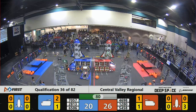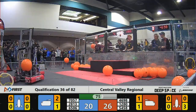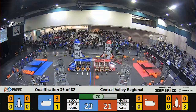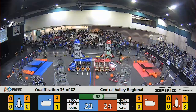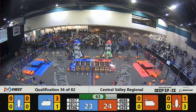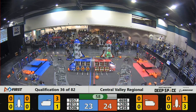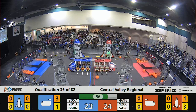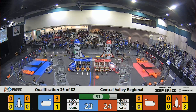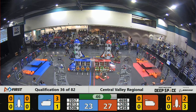46-98 pirouettes around — let's see where they go with it. In the meantime, 54-58 is putting up — oh, they're getting in the way. 46-98 looks like they're going to try to place this hatch panel at the top level of the rocket, but unfortunately it comes loose. The cargo really gets in the way of some of these robots trying to pick up hatch panels. 54-58 puts some cargo into the lower level for the red alliance — red 27, blue 23.